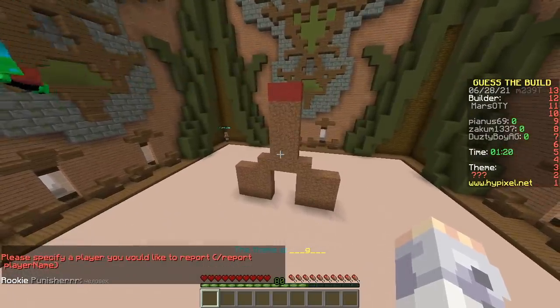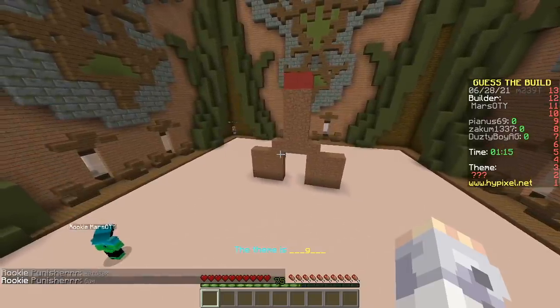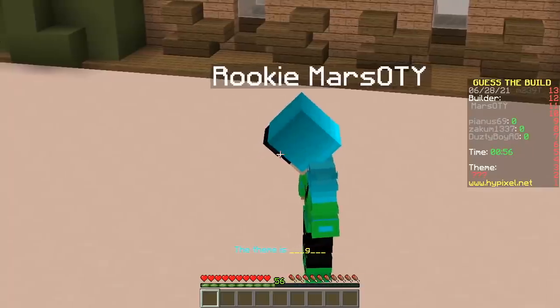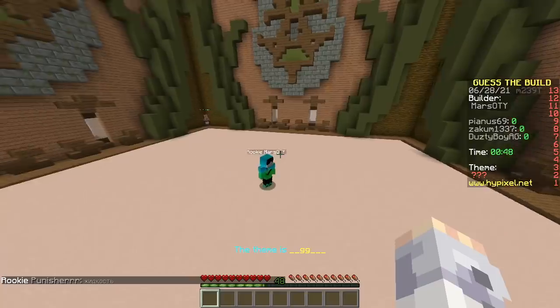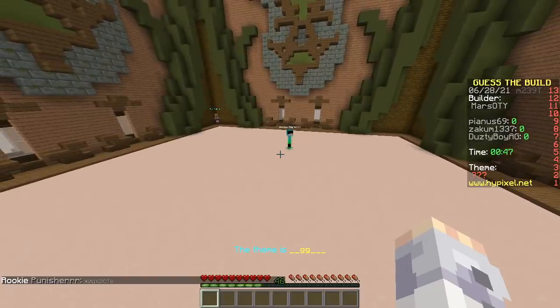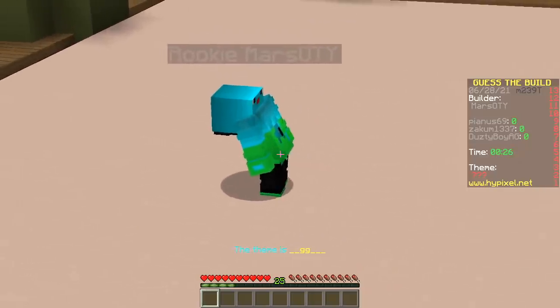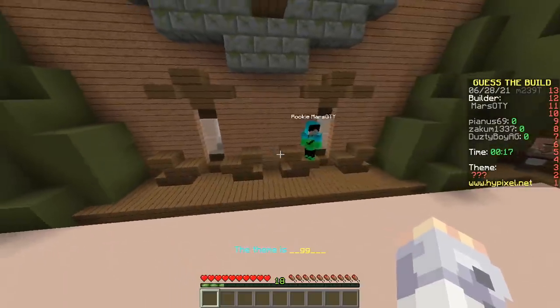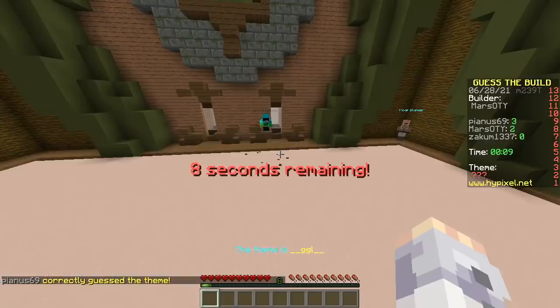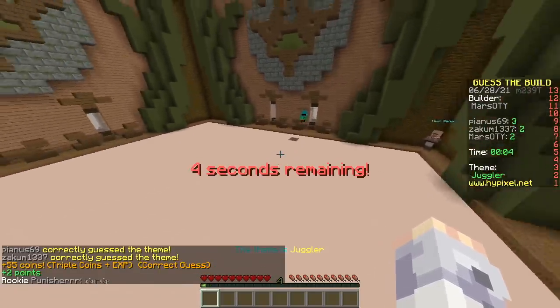I'm gonna guess it from the letters. Double G — what could it mean? Waggle. Maggle. Muggle! Look at him dancing out there, what a troll. He's evoking negative emotions. Come on just give us the next letter. Juggler! Too easy — we didn't even build anything.